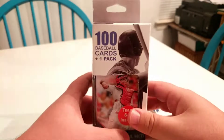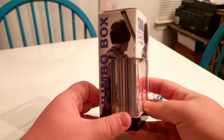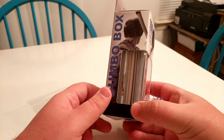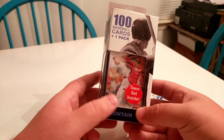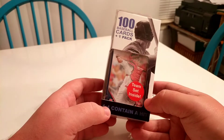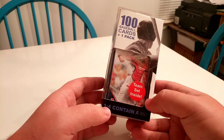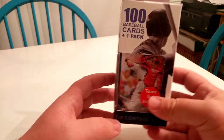Now as far as the lineup challenge — how that goes: if you open a box of Fairfield, you look through it and determine your best starting lineup and see what you have, and hopefully you end up with a pretty good team. This says it's a team set inside. If it's the All-Star team set, I'm already in great shape. If it's the St. Louis Cardinals team set, it might be from 2016, so I may only use Yadier Molina. Let's open it up and see what we have.